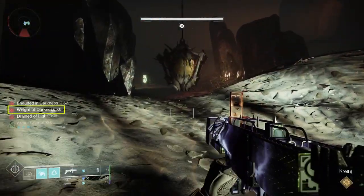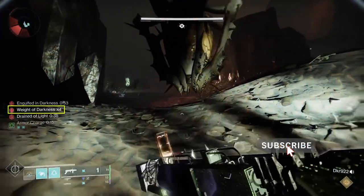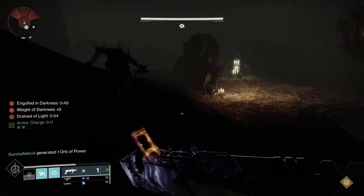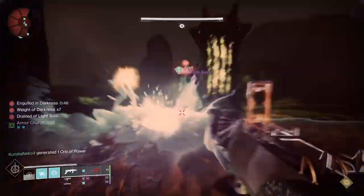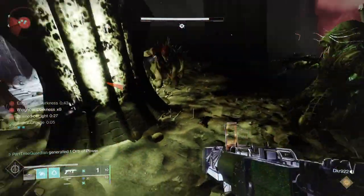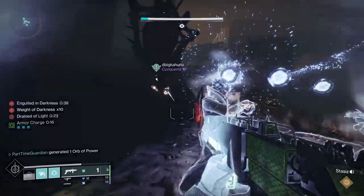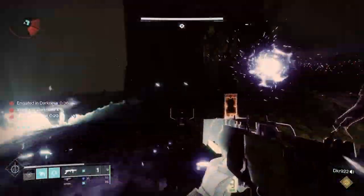The lamp will start glowing and slowly take your stacks of Weight of Darkness down. Keep in mind, just like in Destiny 1, the lamp will actually explode and kill the entire Fireteam if you stay too long, so you need to keep moving. What I typically do is wait until my Weight of Darkness is down to 2 or 3, so I have a little buffer, then start running to the next lamp. The lamps will be in front of you, or to the right or left — never backwards — as you make your way through the maze.